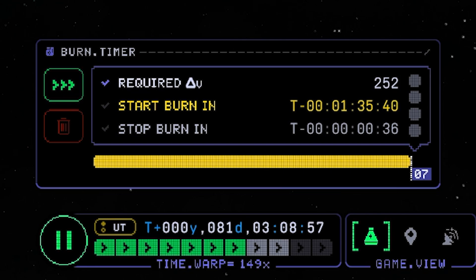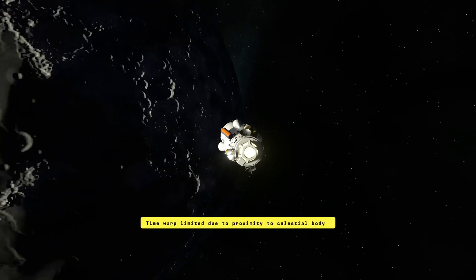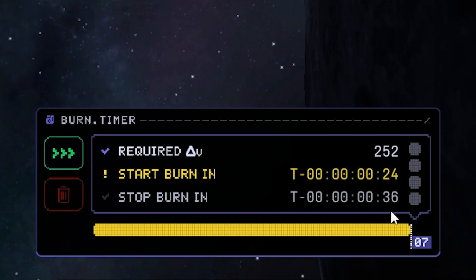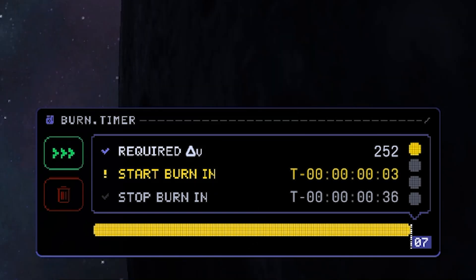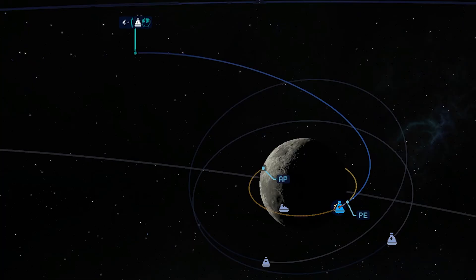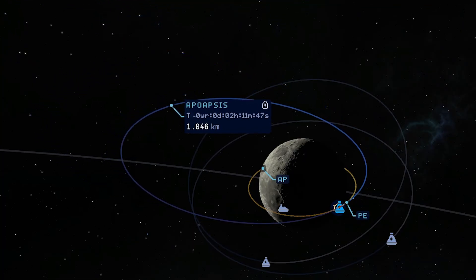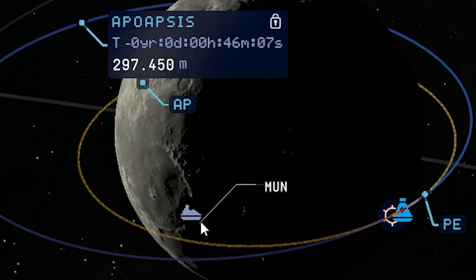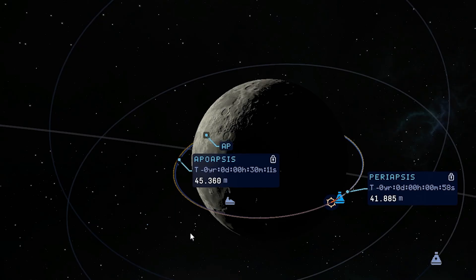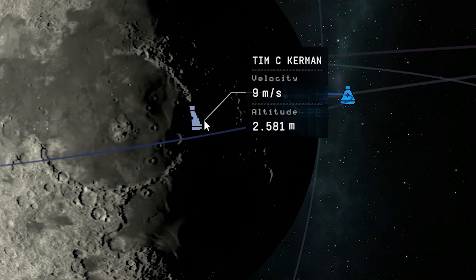Alright folks, here we are. Rotate ourselves to work a little bit better. Our burn shall last for 36 seconds — here we go. Do not get lower than 50 kilometers of altitude. And here's our Stargate Station, where we want to land quite shortly. Slow down a little bit and shut off the engines. Delete the maneuver, and this orbit will bring us just above our Stargate Station.